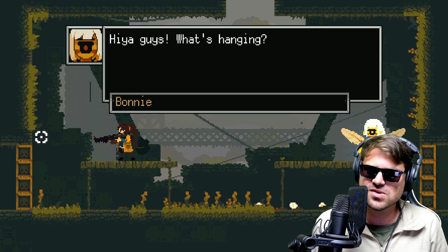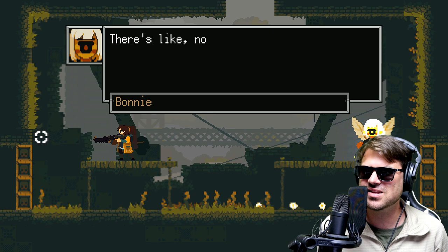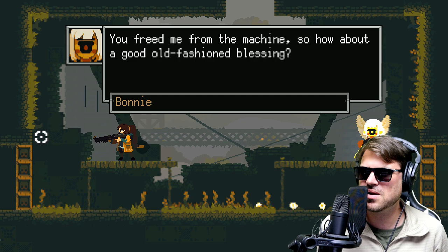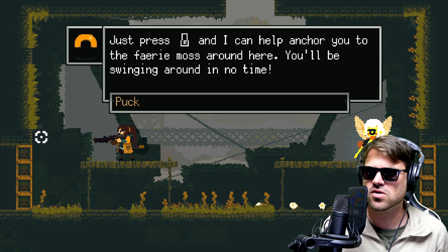Hey guys, what's hanging? Bonnie — where did you come from? I think she was in that human's machine. Are humans the baddies? Yes sir, and it sucked. It was like no space to move, super smelly, I couldn't stretch. She's right about the smell. You freed me from the machine, so how about a good old fashioned blessing? I'll take a blessing — why not? That's a powerful spell. I blessed Puck so he can swing you around. Just press R and I can help anchor you to the fairy moss.